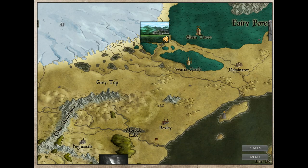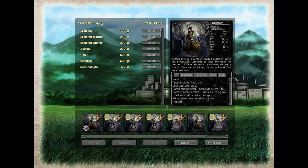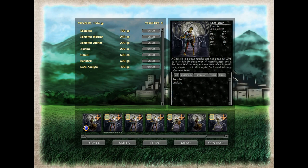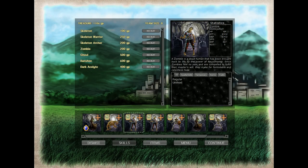When you win a battle, you get money and items, and your units gain XP. When enough XP is gained, you can evolve them into stronger types, or apply buffs to them. For example, I can evolve a skeleton into a skeleton mage, a skeleton warrior, or a skeleton archer.